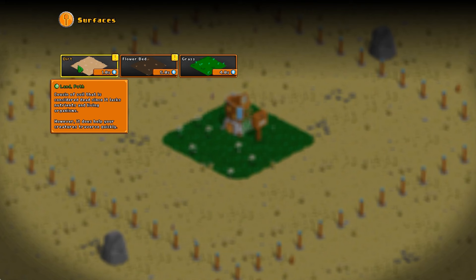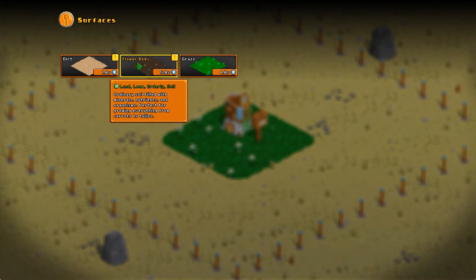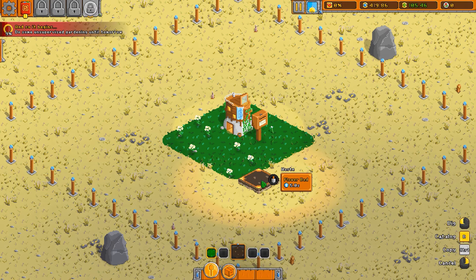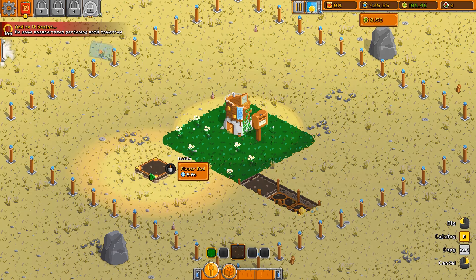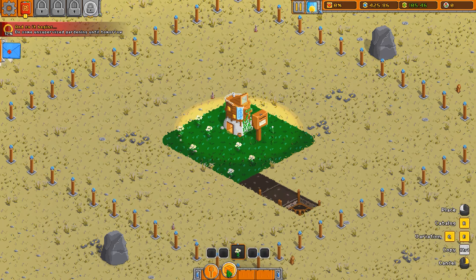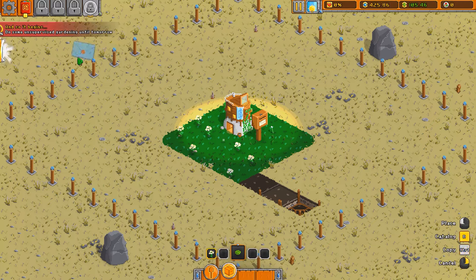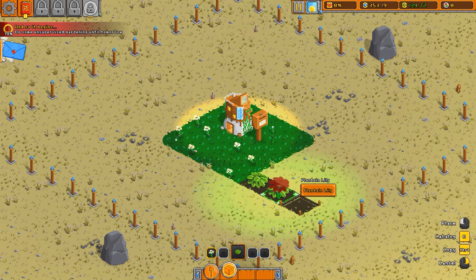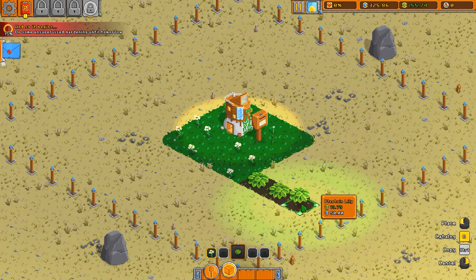Potatoes are a beast on nutrients — don't ever plant potatoes after potatoes. Flower bed seems like it does a little bit of everything, so let's put a couple of those down: one, two, and three. And then when that's done, I know I've got mail — we'll come back to mail. When we do that, let's do the plantain lilies. Plantain lily, lily, and lily.